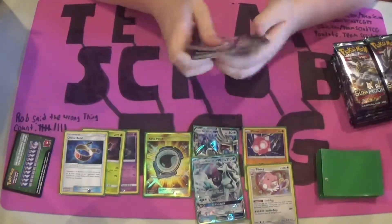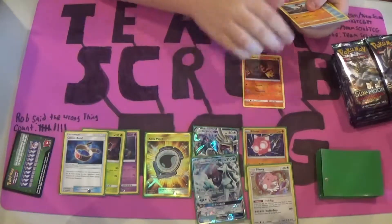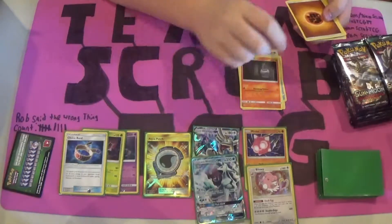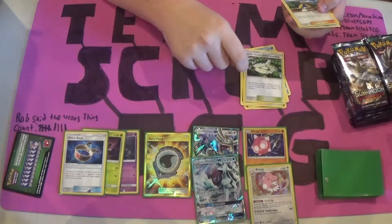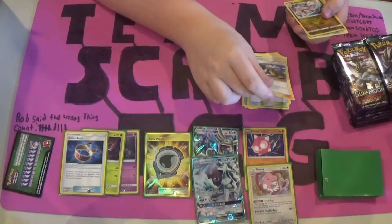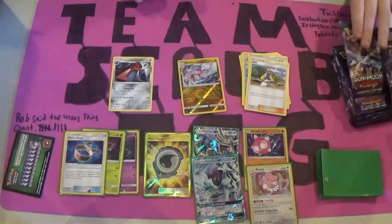Cards are sticking together, I don't like that. So we start out this box with Salandit, Mudbrae, Vanillite, Gligar, Litwick, Fighting Energy, Vanillish, Aether Paradise Conservation Area — a very good stadium in the Tapu Koko deck and anything else that can really play it. A Hala, a Reverse Foil Rare, Gudra, and a Rare Probopass.